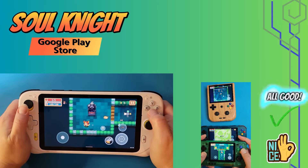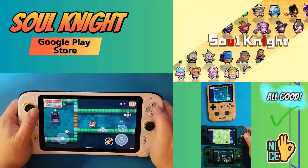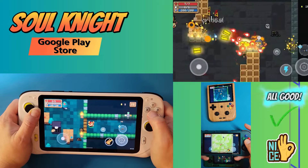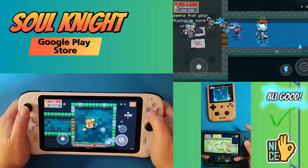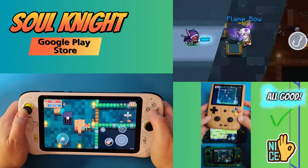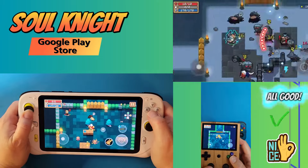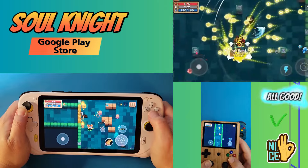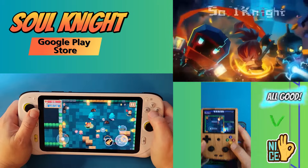Soul Knight is a pixel roguelike RPG with intriguing dungeons, crazy weapons, and endless adventures. In a time of gun and sword, the magical stone that maintains the balance of the world is stolen by high-tech aliens. The world is hanging by a thin thread — it all depends on you retrieving the magical stone. This is a shooter game that features extremely easy and intuitive controls with super smooth and enjoyable gameplay. This game is free on the Google Play Store.